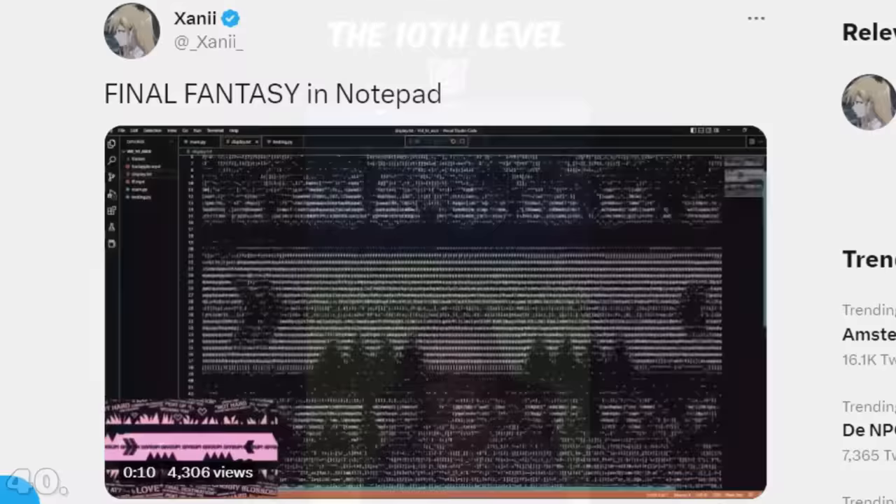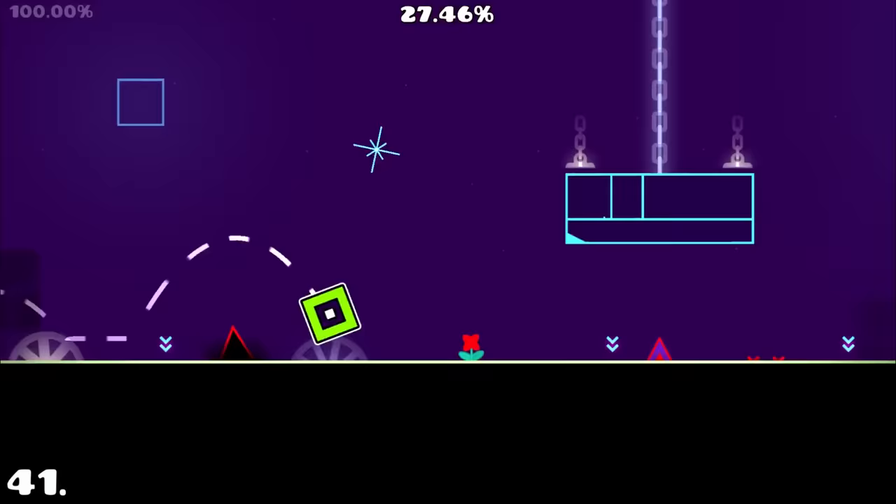Our final most satisfying thing in the game is a Geometry Dash player touching grass for the first time. This only has been achieved by 0.01% of players, and it's just so great to see it actually happen with your own eyes.